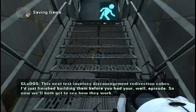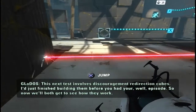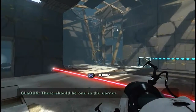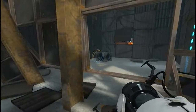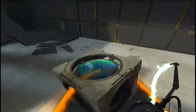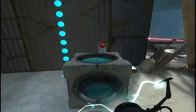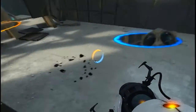Or high contrast, whatever one makes it darker. 'This next test involves discouragement redirection cubes. I just finished building them before you had your episode, so now we'll both get to see how they work.' Okay so we're jumping over that - this is a beam, a bobber, and this is obvious to anyone with two brain cells to rub together. And that was extremely stupid.